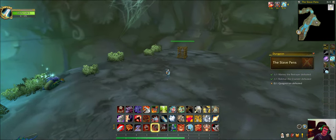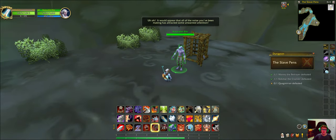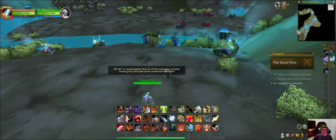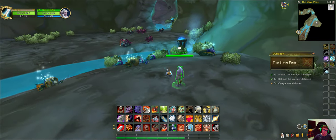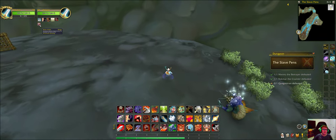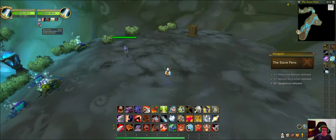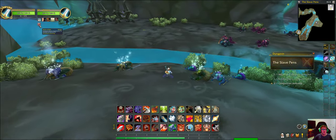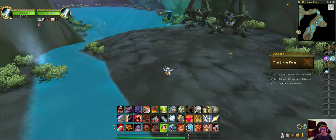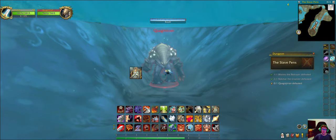If you wonder what happens when you free this guy, extra Naga adds start to show up. If you speak to him again, he gives you the Mark of ability, which grants nature resistance — increasing nature resistance by 10 and every other stat by 5%. The final boss is coming up next.